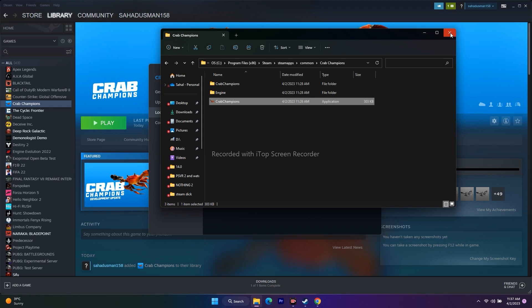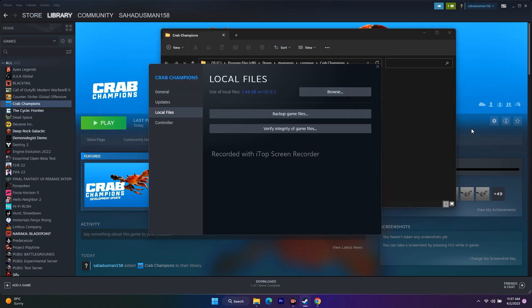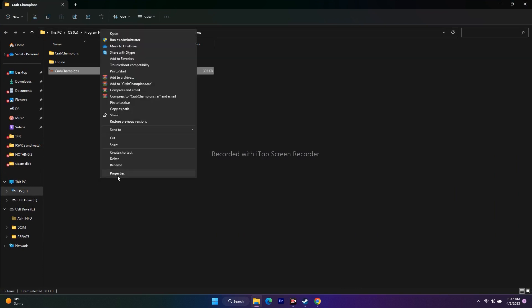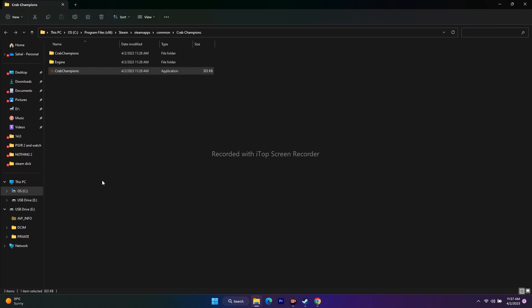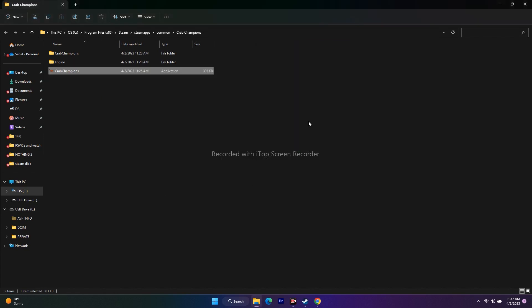The next step is to run the game as an Administrator. Right-click the game executable, go to Properties, Local Files, Browse, then right-click the game file, Show More Options, Properties, Compatibility. Check 'Run this program as an administrator', click Apply and OK, then try launching the game again. This has worked for many users.